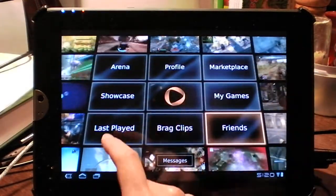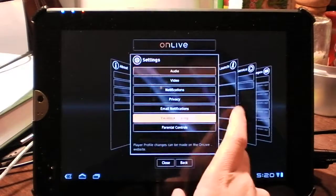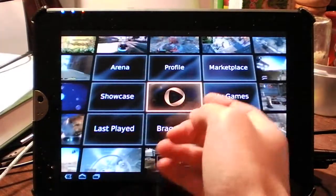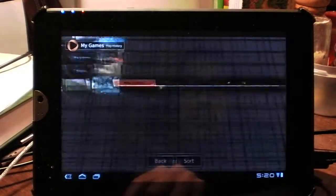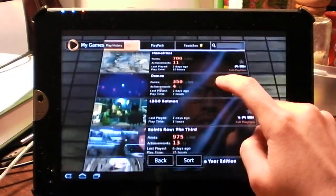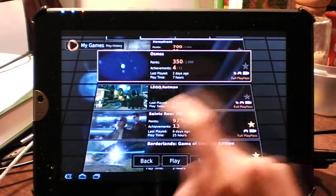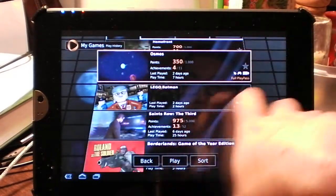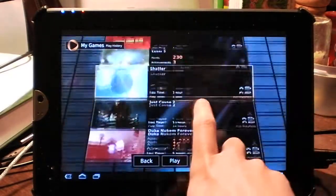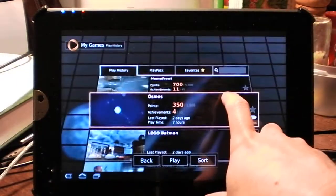My games, profile, and here's the dashboard. Settings and about — same experience as the microconsole and everything else. Let's play a game. You can see by the icons there which ones are touch enabled, meaning they allow you to have on-screen touch controls. I have Osmos and Lego Batman as the only games I own that are touch enabled so far.